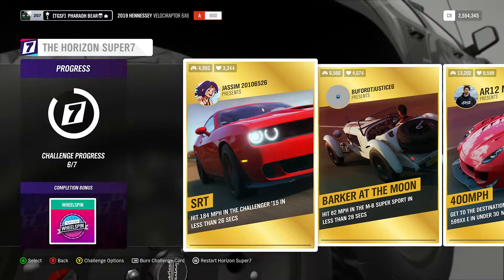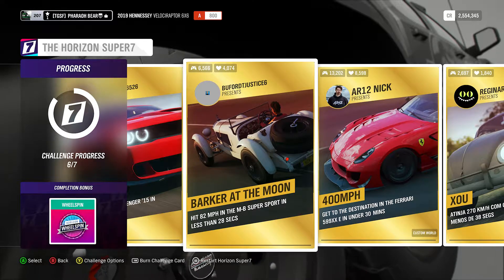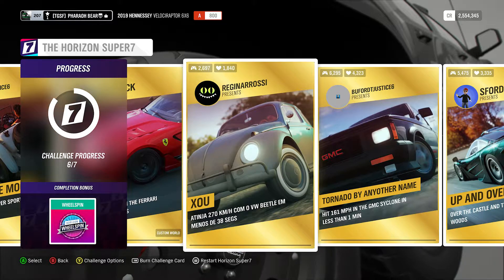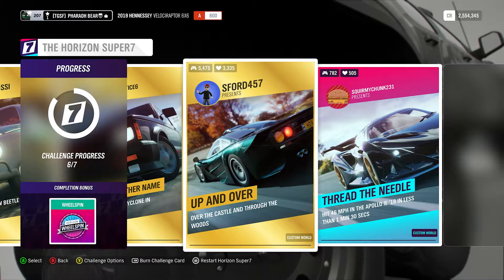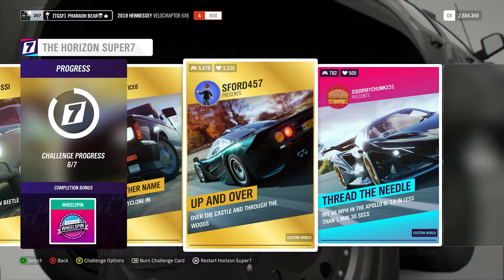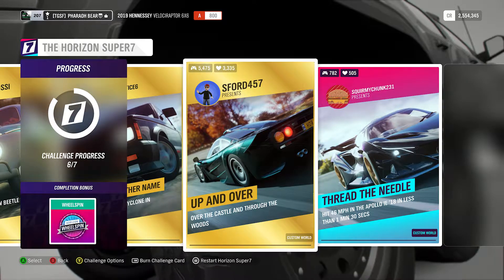So that's 49 total challenges, and we're on the final one. Just to show you a few ideas of what you might encounter: hit 184 in the Challenger in less than 26 seconds; hit 82 miles per hour in the Mercedes-Benz Supersport in less than 28 seconds; get to the destination in the 599XX under 30 minutes. They can range from a simple speed or jump challenge lasting 20 seconds to complex stunt worlds and races that take 5 or more minutes. If you're looking to get the achievement as fast as possible, I recommend keeping each challenge under 2 minutes. I was able to get most of it done in just over 2 hours, including time in between and some time spent looking around.